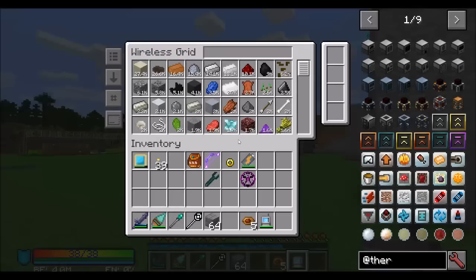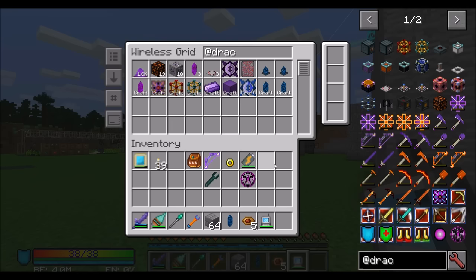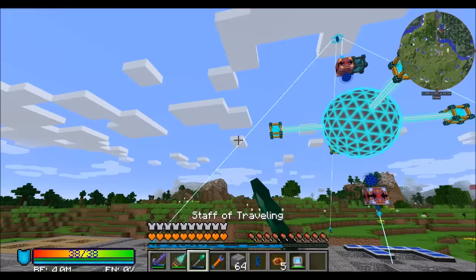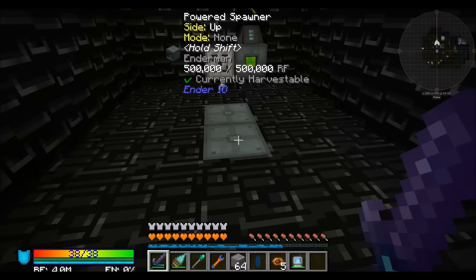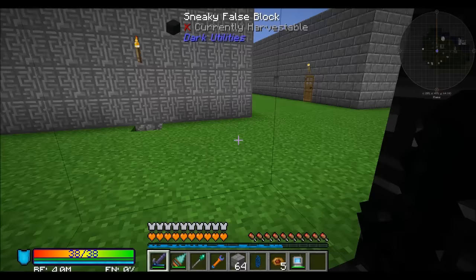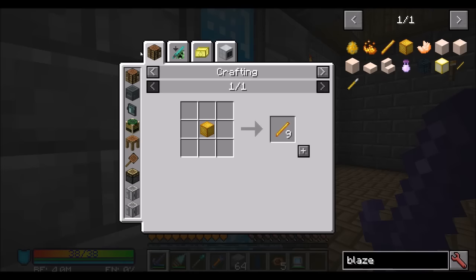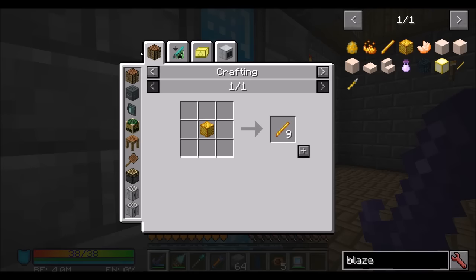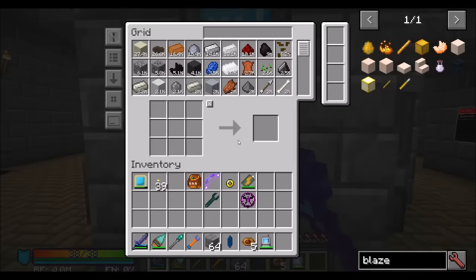We'll toss some Draconic stuff over here to help us get hooked up. We're probably going to want a basic energy crystal and a wireless energy crystal, which will require Blaze Rods. We're going to need more Blaze Rods. We don't have a Blaze Spawner here — one spawner does Enderman and this guy spawns Wither Skeletons. We're actually kind of low on Blaze Rods, so we're going to have to set up a Blaze Farm. Let's do that and then we'll get into Thermal Expansion.